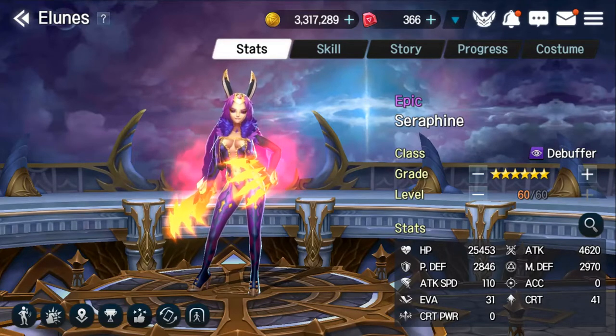Looking at her base stats at 6-star level 60, she has a decent 25.4k HP and her attack is at 4.6k, with her Physical and Magical Defense being at 2.8k and 2.9k respectively. Her base attack speed at 110 is quite high, so she is pretty speedy and can get turns quickly.